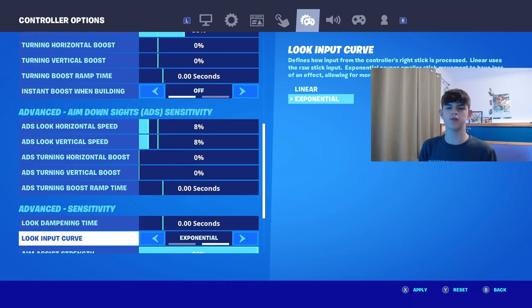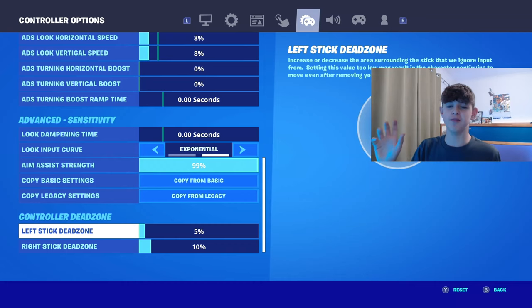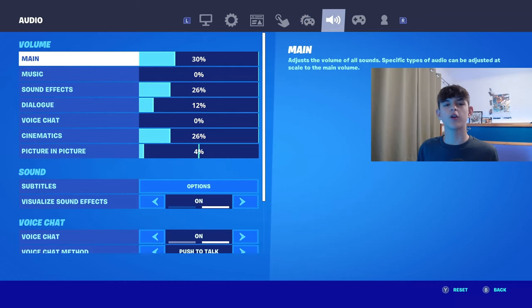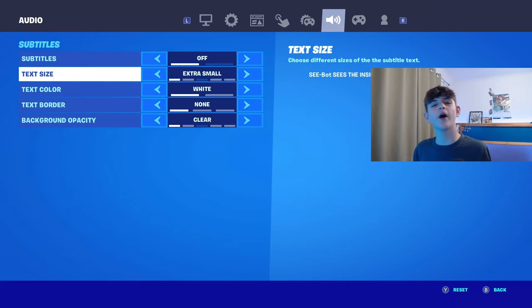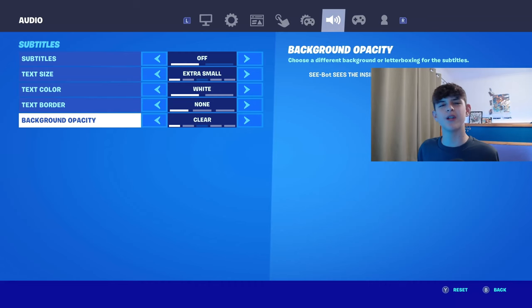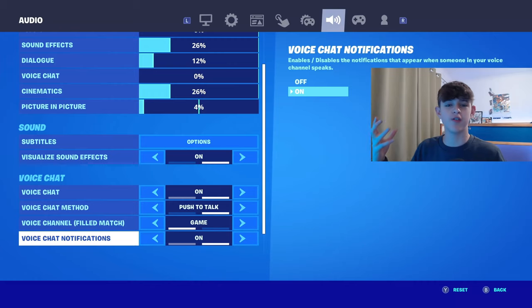For aim assist, I have it at 99%. For dead zone, the perfect setting — I would definitely recommend copying this: 5% on the left, 10% on the right. If you have drift, maybe 10% on the left and 15% on the right, as long as there's a difference between left and right. For volume, as long as you have your main one above all the others, it's fine. Volume doesn't really matter as long as you can hear everything. Subtitles: off, extra small, white, none, and clear — gets you the least amount of input delay possible. Have visual sound effects on.